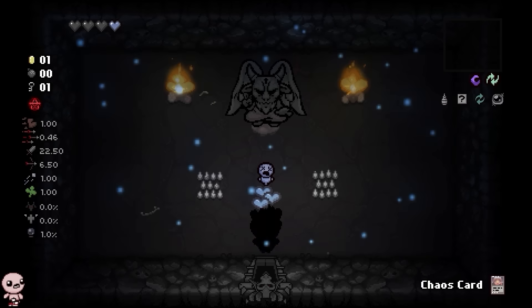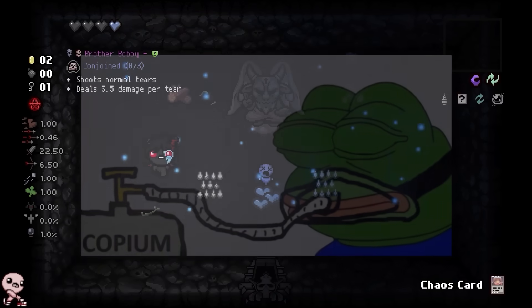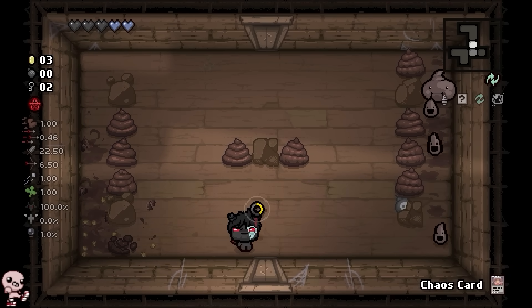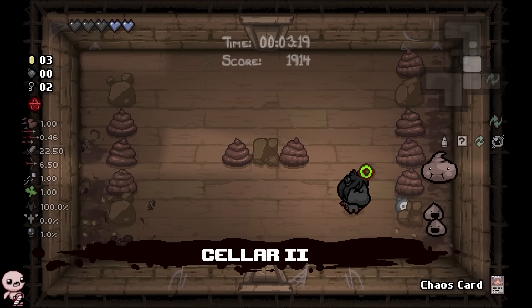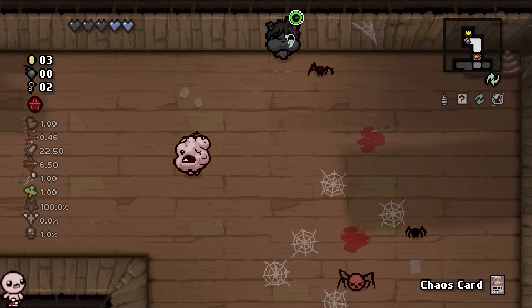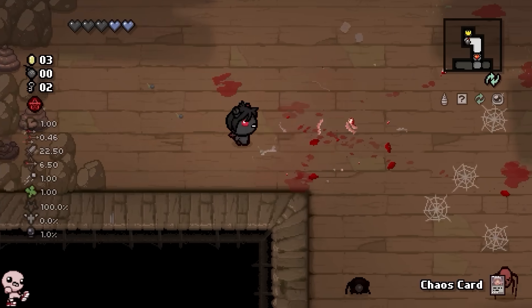Oh wow, okay, this is nice in a sense — I don't really want to take it but you gave me a free soul heart. Moving on to the next floor. I'm pretty sure even though we teleported to that first devil deal, as long as we don't take this next one that is naturally spawning, we can still get a 100% angel chance since angels will just give us a better chance overall.